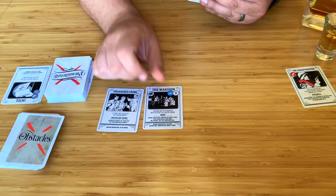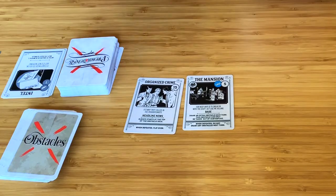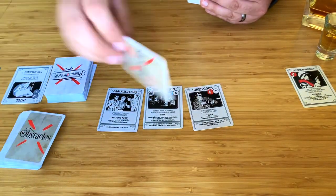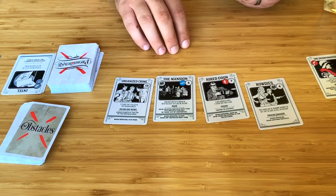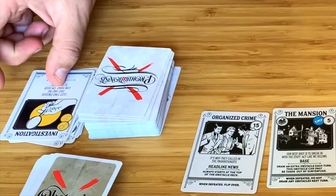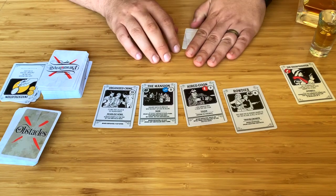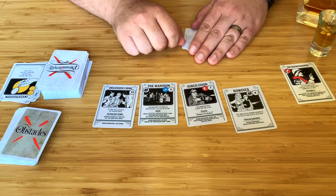Some obstacles might make you draw more — for instance, when there's a base in play like the mansion, you need to draw an extra obstacle at the beginning of the turn. Here's a caveat: you can only have four obstacles in play at once. If you need to draw obstacles while there's already four in play, you will instead burn a tactic — discard the top card of the tactics deck, whatever it is. The mob's pressing their advantage, and you have to use up your resources just to stay on your feet. The good news is you only burn one tactic, even if you needed to draw two or more cards.